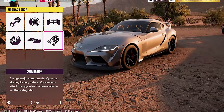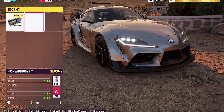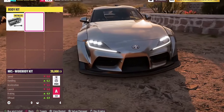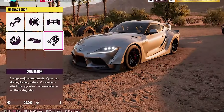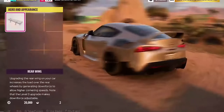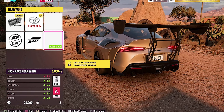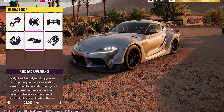Of course, this being Horizon, we've got to have the wide body kit. This is an HKS wide body kit — this is a dev build so there are no decals yet — and it's lacking something on the back, it's just a little understated. There we go, I think that wing might just do it.